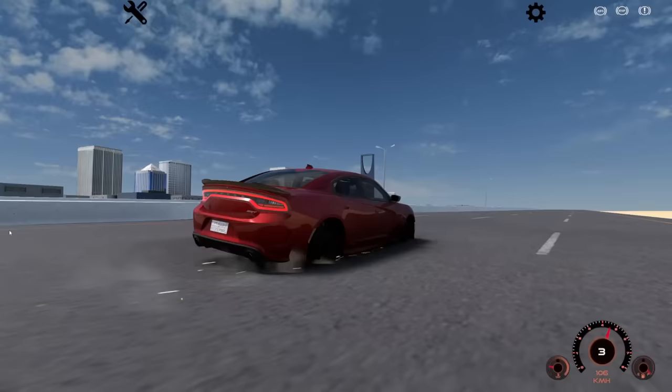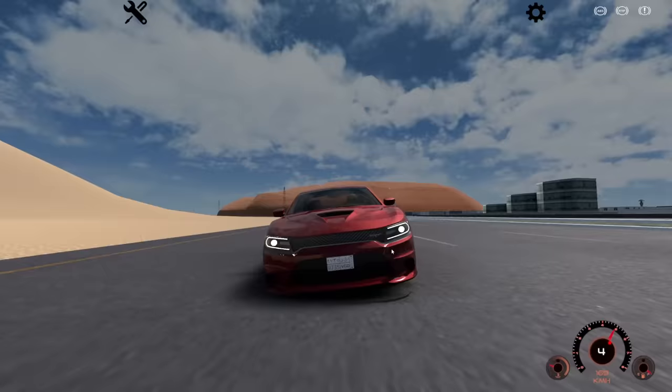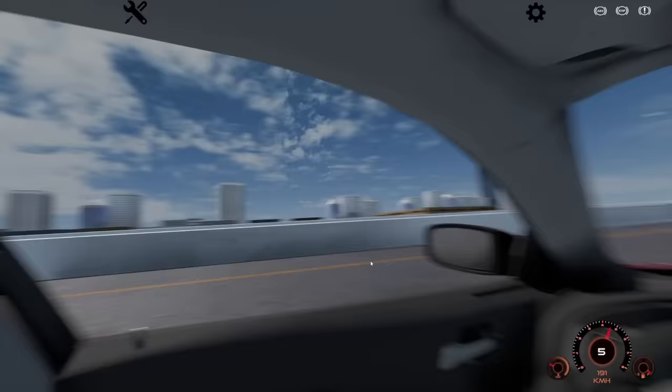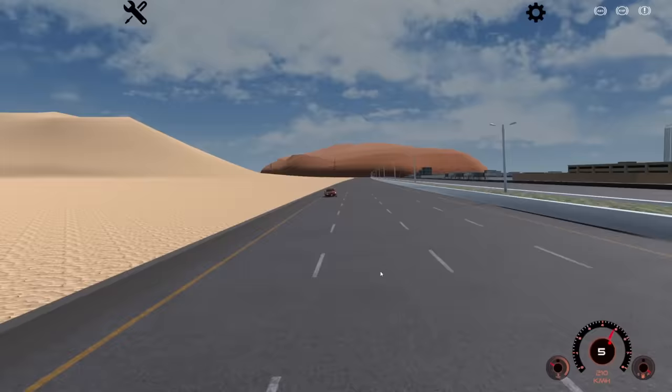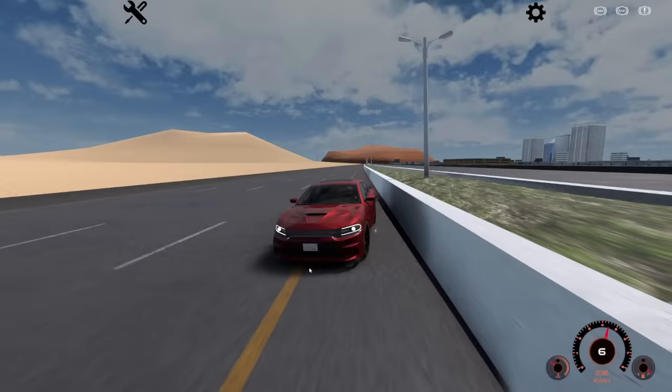I've got down tires — that's a thing. I don't know how they got the actual car brands in here but this Hellcat looks pretty sweet. We've got the interior view, we're in track mode, 717 horsepower. It is not turning — cinematic cameras, yes! I don't know what's happening anymore.